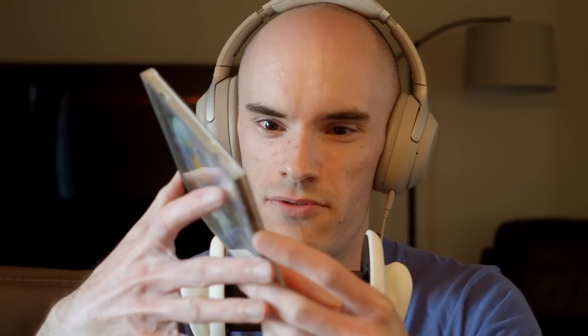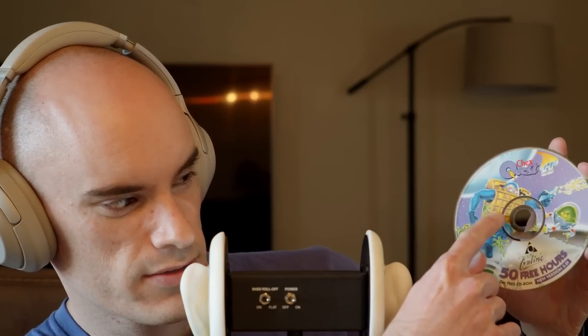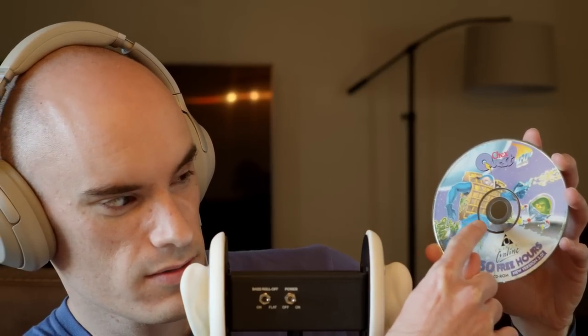On the back, I drew one of the enemies from the game — one of the phlemoids — and the Zorcher, I believe it's called, the main pistol-equivalent weapon that you start the game with. If we take the disc out, you can see the promotional art of the Chex Warrior, as he is named, as well as one of those phlemoid enemies. We have the Chex Quest logo.